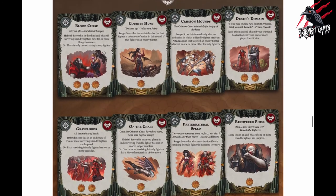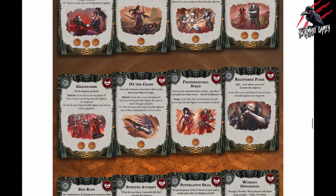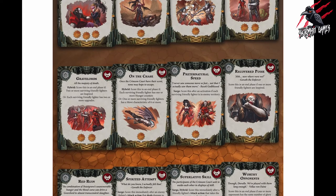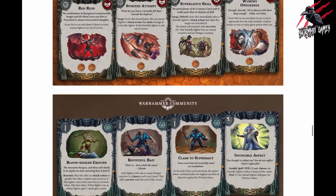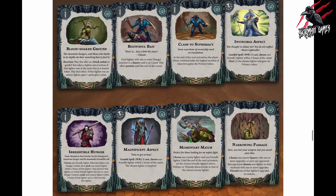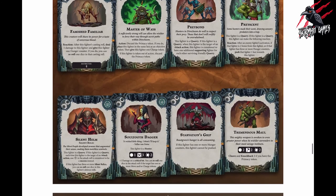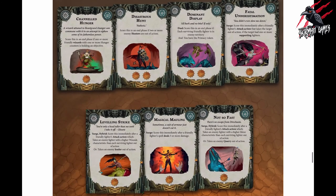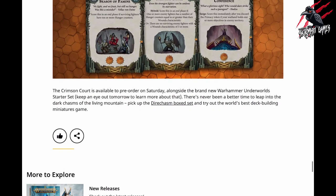Now we've got the objective cards. On the Chase looks great - the way he's flying through the air there. And Recovered - he's just wiping his mouth after he's had a little feast. They're really great. Now I guess these are the universal ones so we start seeing images of different fighters - Starblood Stalkers, Myari's Purifiers and all those. These look good too. I think these are definitely my favourite pack - there are some great illustrations here. And then the universal objective cards as well.